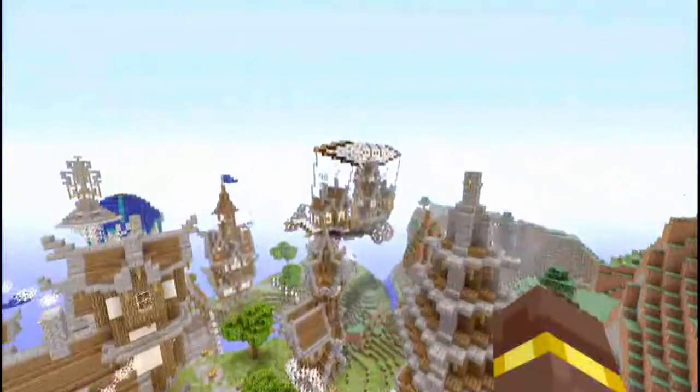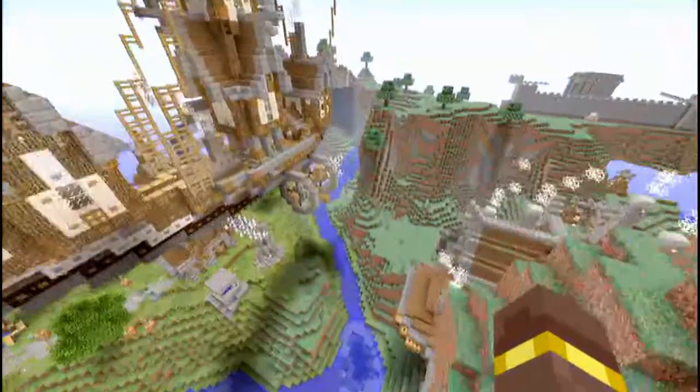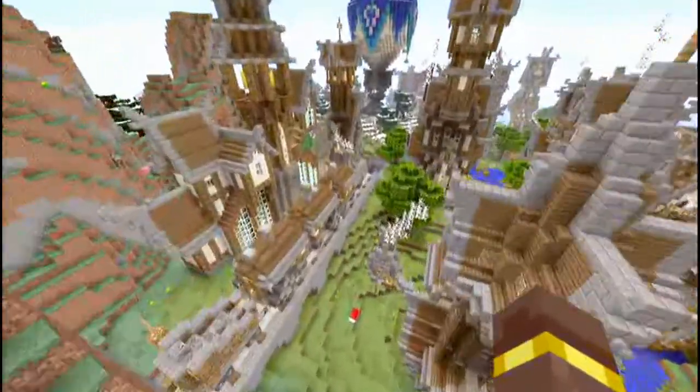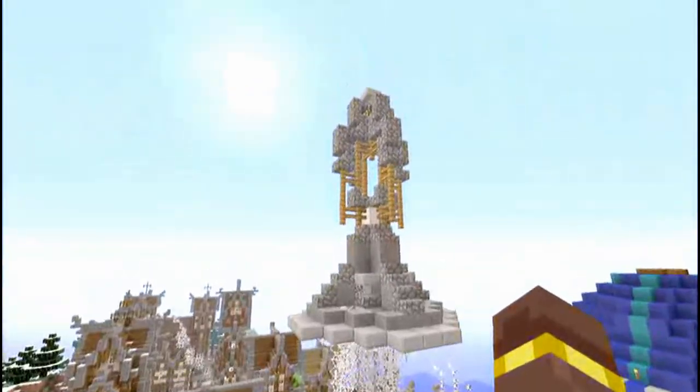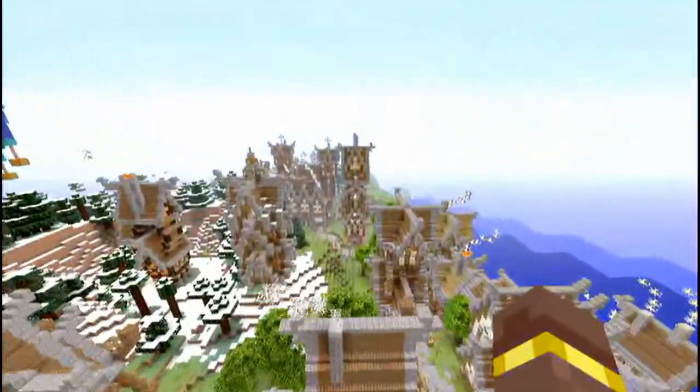As you can see, we got a floating airship. We have this mountain house, got a train station, a bunch of different houses. We got two different hot air balloons, and we got this random thing.